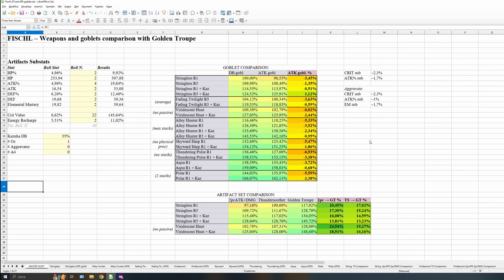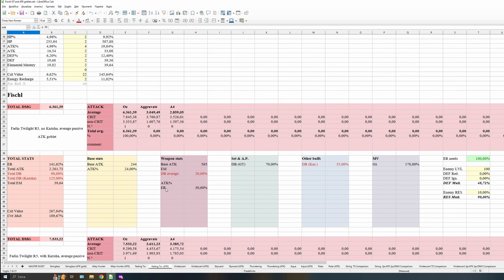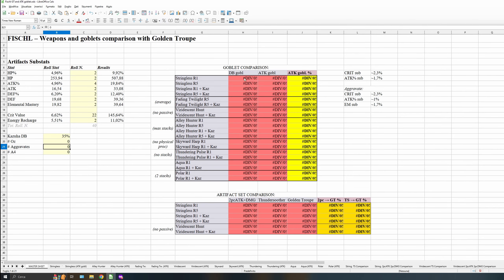And so, can an attack goblet be viable? Or maybe even better? Because the most accessible free-to-play weapon for Fischl is Stringless, and it's not uncommon to have at least one copy, but many players have even refinement 5. So I did some calcs. I'm not like a magician with Excel, but I can do some basic stuff. In this column, we have the performance with the damage goblet using Stringless R1 as 100%. Then we have the performance with attack goblet, and we have the goblet increase, just to visualize it better.